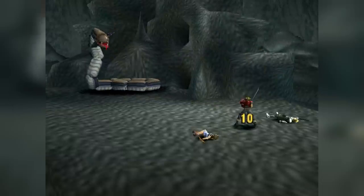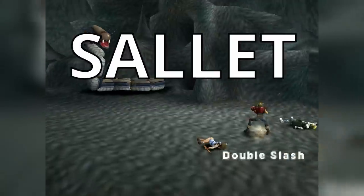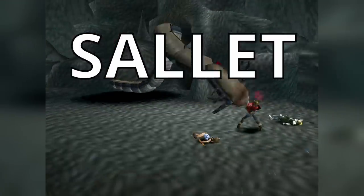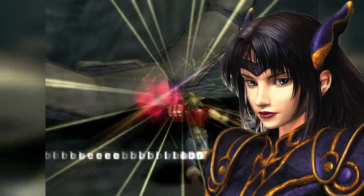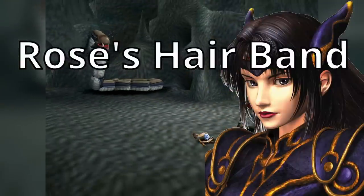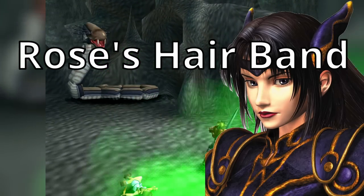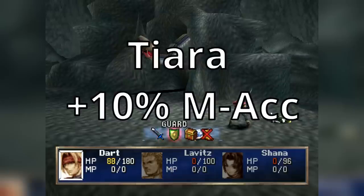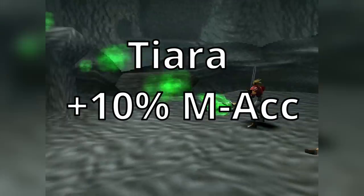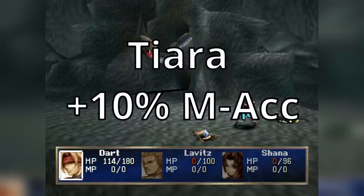There's really only one piece of male armor worth mentioning: the Salet, an early piece of headgear that increases accuracy. You can hunt birds more easily with it — save one if you want to hunt birds later. Rose is the main beneficiary of special female headgear. Rose's Hairband prevents instant death, which can be quite useful since there are enemies later who have instant kill spells for Dragoons, though using it means sacrificing a more defensive option. The Tiara could be useful for hunting certain birds, adding 10% to magical attack accuracy, though magic accuracy is rarely an issue.